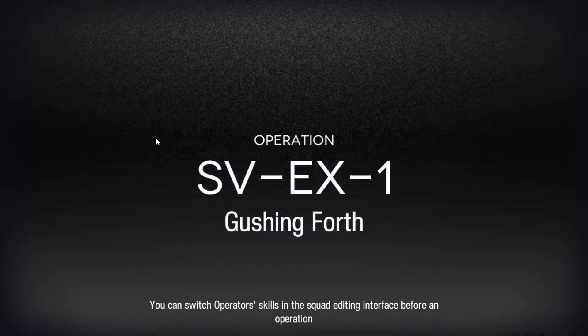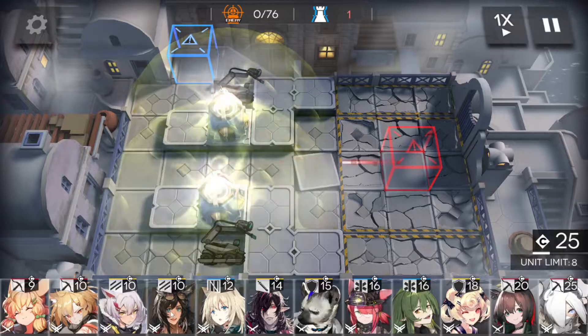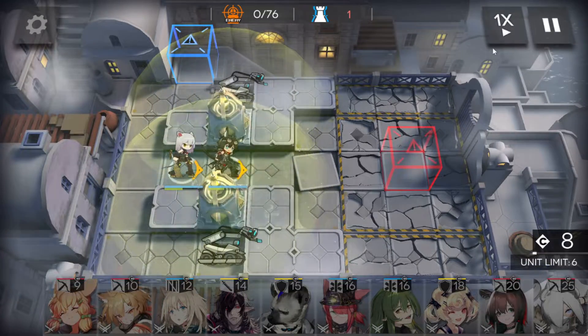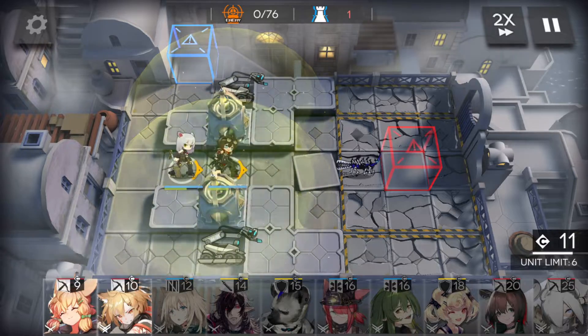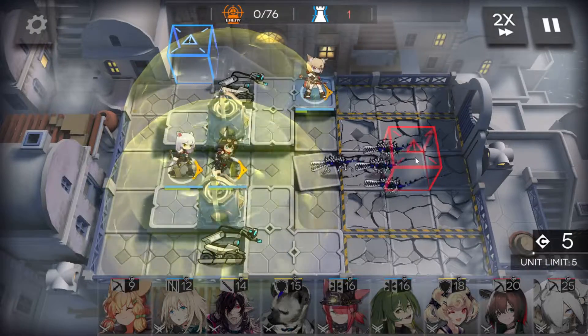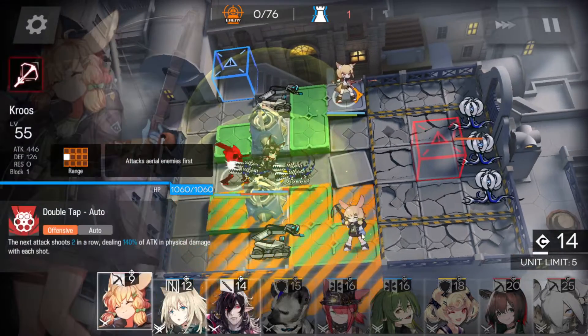I was trying to use Pedenko for something, but it didn't quite work out the way I thought it would. So we're going to start off with our vanguards — Courier and Scavenger — and deploy one sniper here and the other sniper opposite.